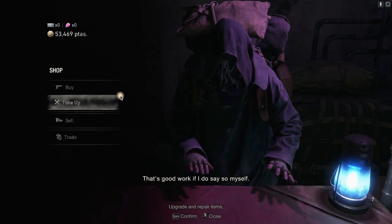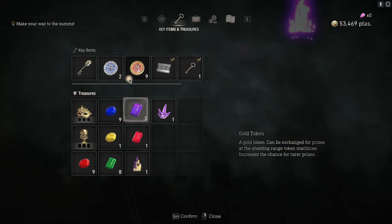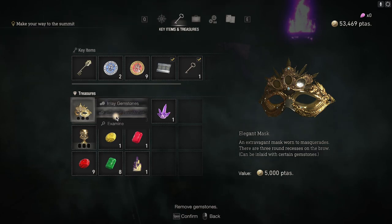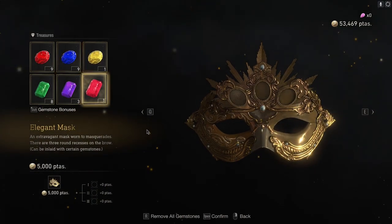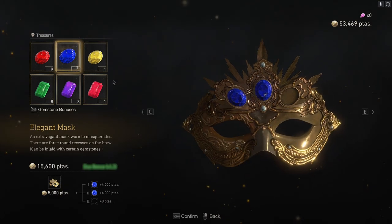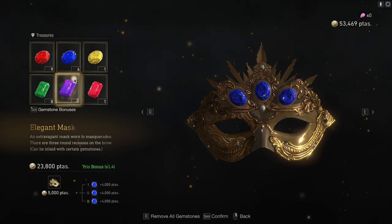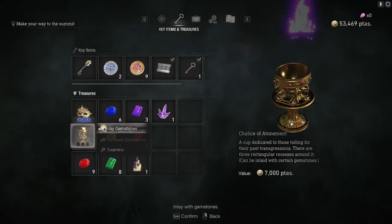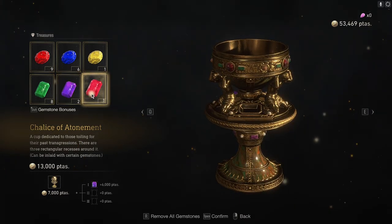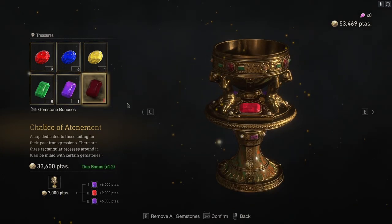Good luck to you, stranger. Let's start making some valuable goodies. We can sell that now too — cool. So this is worth 5k. Let's put you in that, you in that, you in that — that makes it worth 23k. And this bad boy, sure why not, and that's worth 33k.